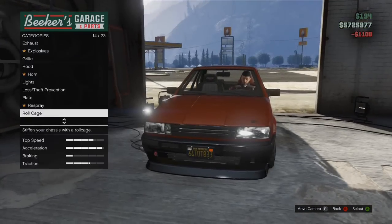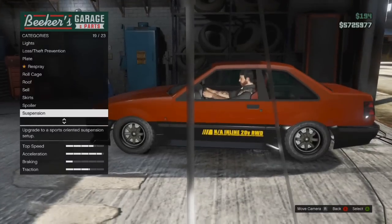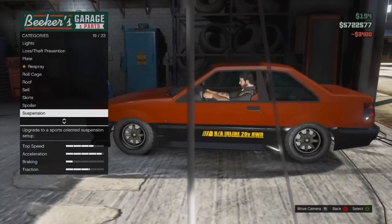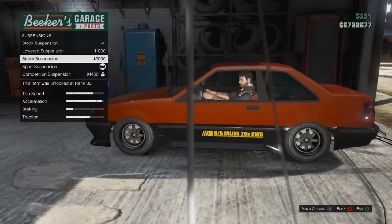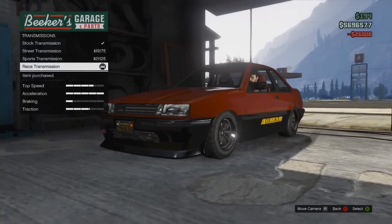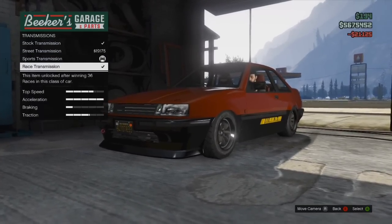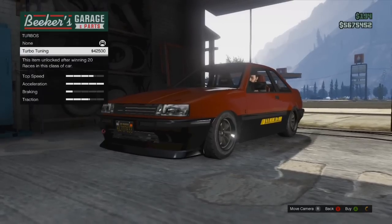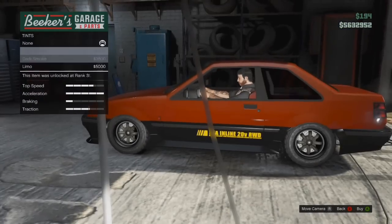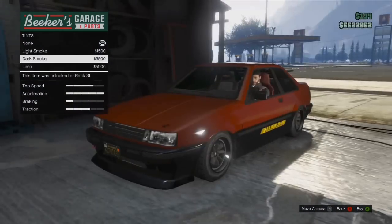Basically a car that is pretty much built for drifting — built to soup up, put money into it and make it able to drift. You can find this car near the beach on your map. If you go to Del Perro or whatever, it's near the beach. Anywhere near water this car pretty much shows up. It's really a pretty easy car to find — pretty common in the GTA 5 world, so you shouldn't have a problem finding it.